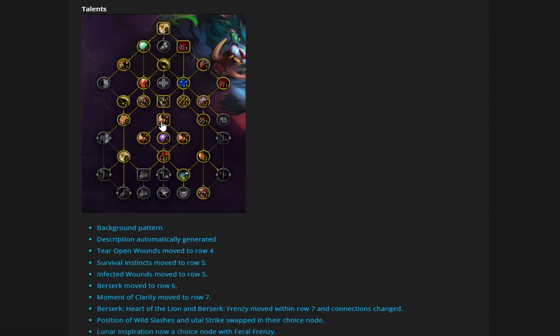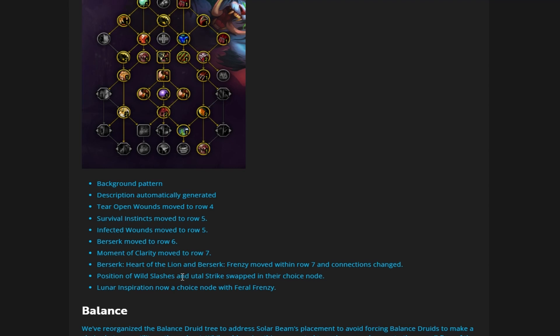Berserk is now moved to row 6 — dropped down one. Moment of Clarity moved to row 7, right in the middle. This is still something you could potentially opt out of, but you're always going to take the Berserk nodes around it. Berserk, Heart of the Lion, and Berserk Frenzy moved within row 7 with connections changed, giving you a straight shot down if you want to skip it. The positions of Wild Slashes and Brutal Slash were swapped in their choice nodes.